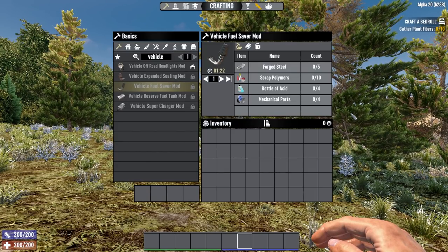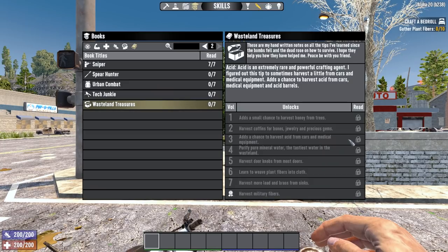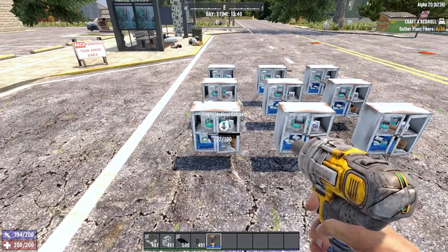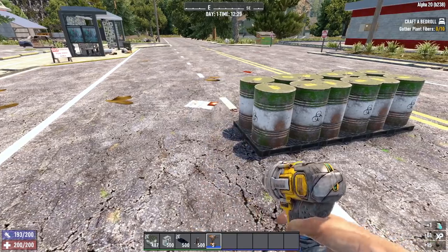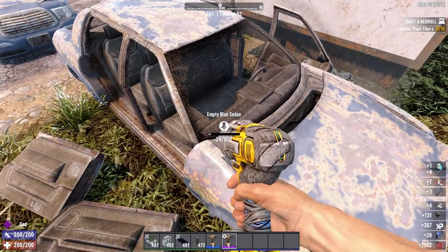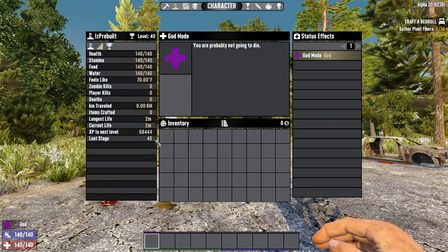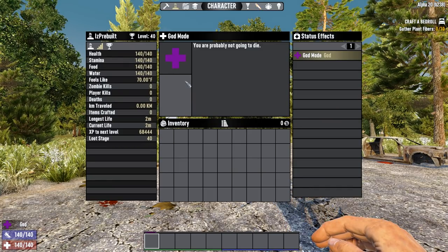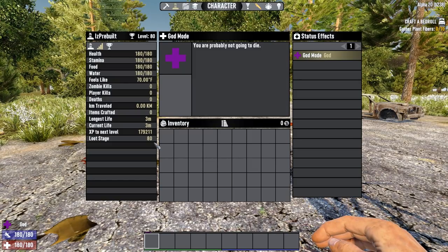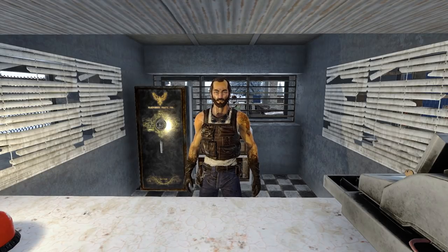And 5 steel, 10 scrap polymer, 4 acid, and 4 mechanical parts to craft the fuel saver. If you're having trouble with acid, look out for the Wasteland Treasures Volume 3 book, which will allow you to wrench medical cabinets, acid barrels, medical equipment, and cars to get acid — it's a low chance but there are a lot of these items in the world. The reserve fuel tank mod spawns at loot stage 40 or higher in vehicle-related containers, and the fuel saver spawns at loot stage 80 or higher in Alpha 20 stable, or loot stage 100 from Alpha 20.1 onwards. Both can be found at the trader along with their schematics.